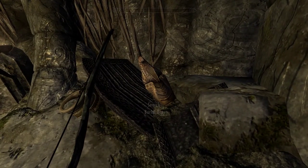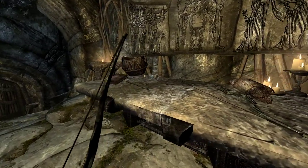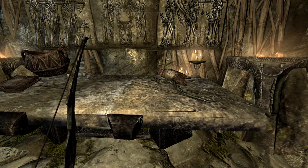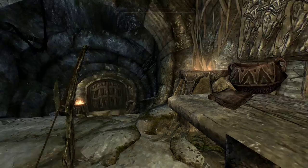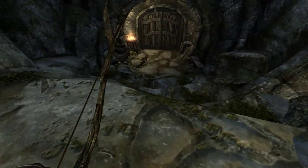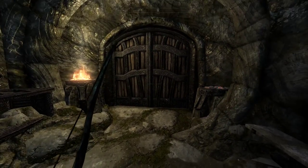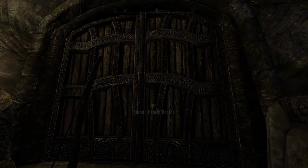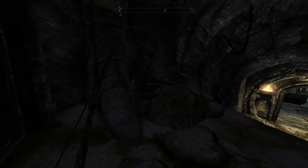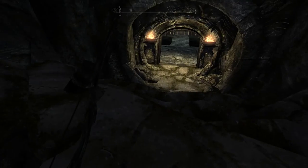Enjoy your eternal slumber. Burial urn with two gold. An orcish bow — another one, I should say. Potion of magicka, always welcome. Keeping an eye out for trap stones, trip wires. Shroud Hearth Depths. There is a potion of healing, very welcome.